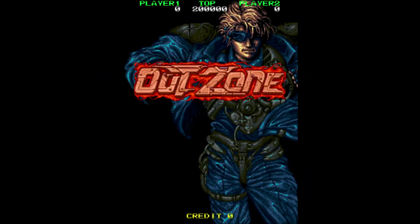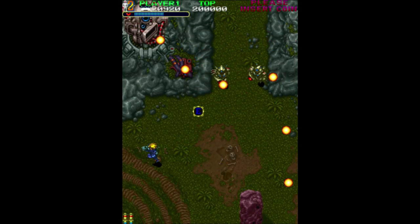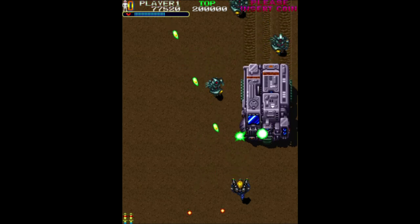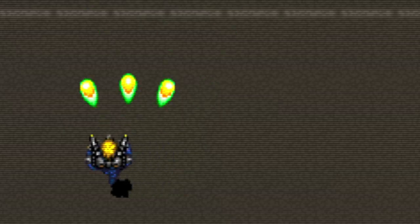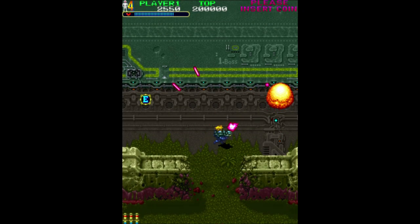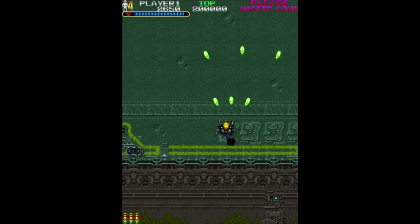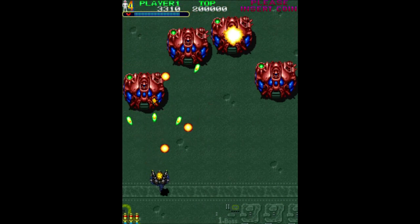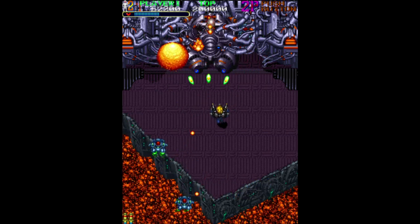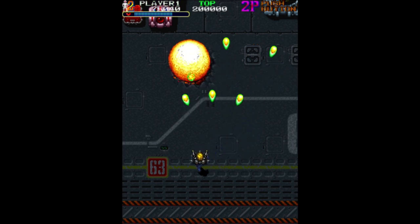A lot of you have requested that we check out Out Zone. This one is a vertically oriented run-and-gun game from Toaplan. You've got two different weapons to choose from. You'll come across C icons that let you switch between them. One is a purple shot that you can shoot in any direction; the other is a three-way spread but your character completely forgets how to turn around when using it. The weapon system was designed with trade-offs in mind. I like to stick with the three-way shot as much as possible as it helps defend me more.